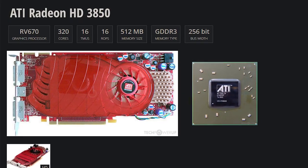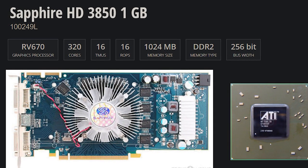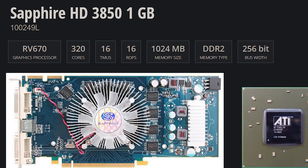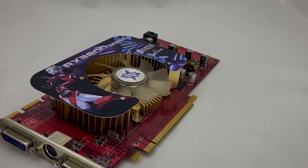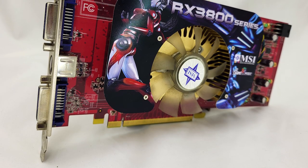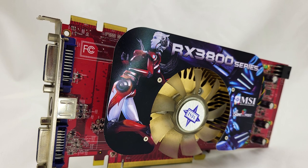Keep in mind that the 3850 I have is the 256MB model with GDDR3 memory. There do exist other models with 512MB and 1GB, with the 1GB version using DDR2 memory, so I don't really believe the extra VRAM helps out on that — it was just a marketing trick for selling the 3850 to people with less tech knowledge. I'm sure the 256MB version would beat the 1GB card despite having a quarter of the memory.